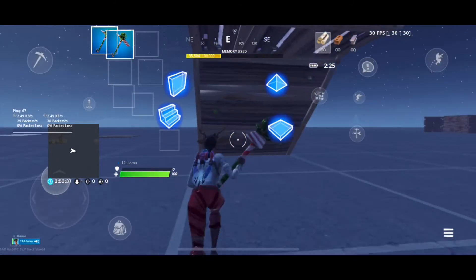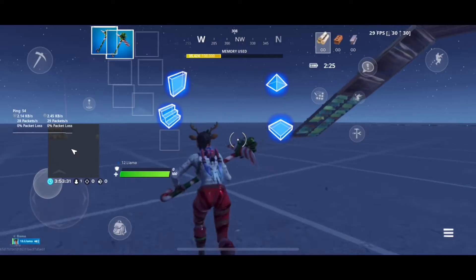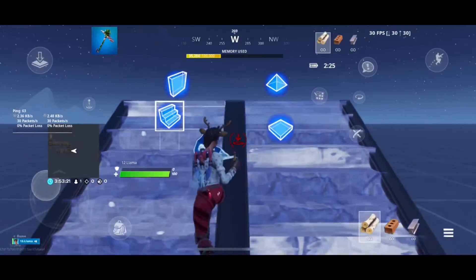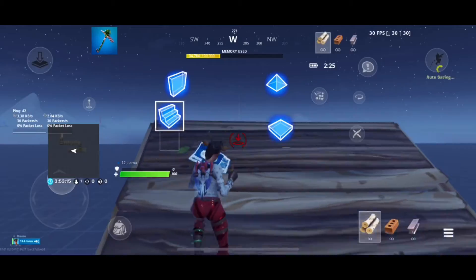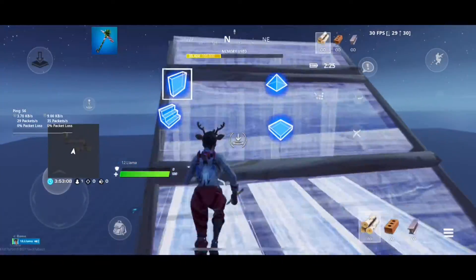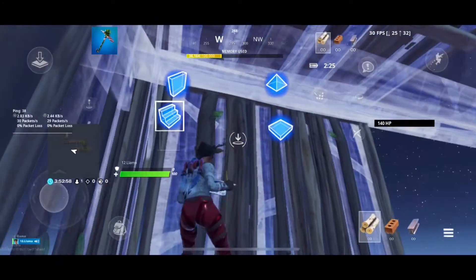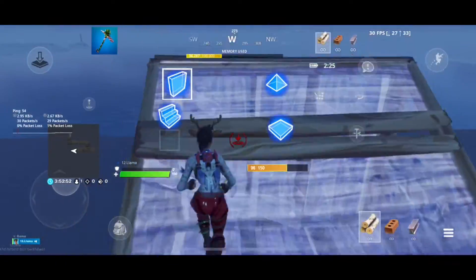My fifth tip and trick to get better at Fortnite Mobile is separate your builds out. Like how I have it — I have my wall and stair on one side and my floor and pyramid on the other side. The reason for this is it will help you get faster 90s and build faster overall. Especially if you play six fingers — this is actually a good six finger HUD because I'm using my pointer fingers to press the build, my middle finger to place the build, and my right middle finger to jump.